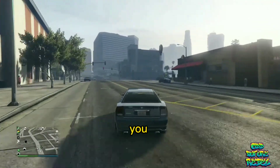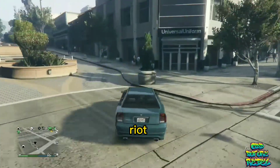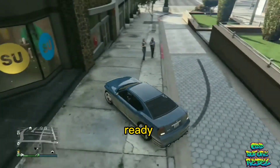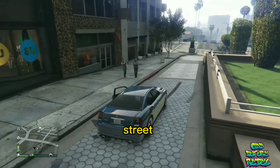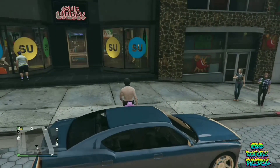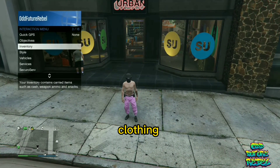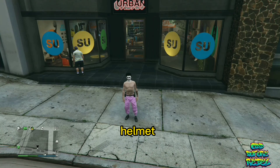I will be showing you an easy way on how to get multiple colored riot helmets. You can put this on your saved outfit. Just make sure you have your saved outfit ready to go and you'll need a personal vehicle or a random street vehicle. With your saved outfit, make your way over to the closest clothing store and remove any mask or helmet before you do the glitch.